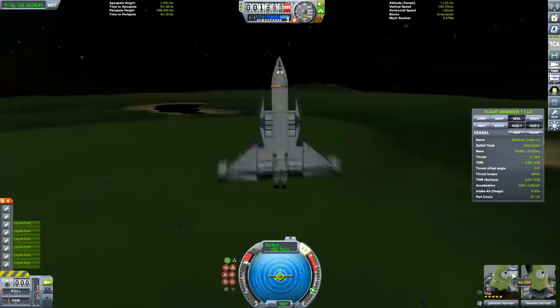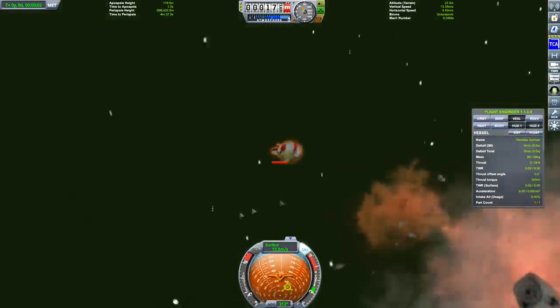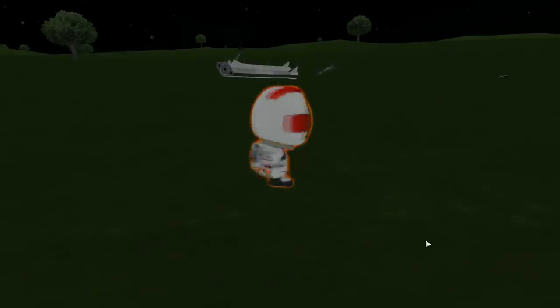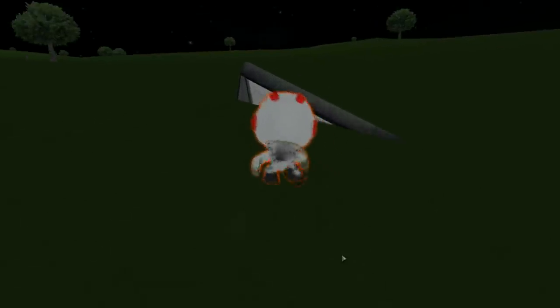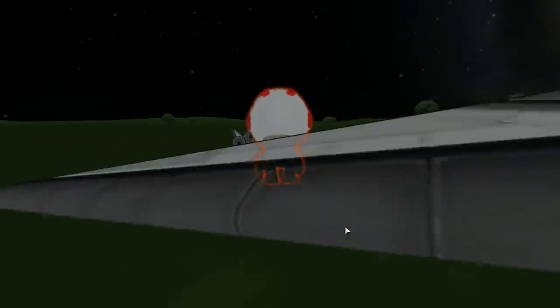So the only thing we can do is EVA. Come on, Jebediah. But Jebediah dies being hit by the cockpit. However, Nudass survives. Look, he's hot - he's hot stuff. How does that happen? Shouldn't there be insulation inside the craft? Nudass goes off exploring the debris, seeing if he can get this thing to fly. We get some weird physics glitch in this game.